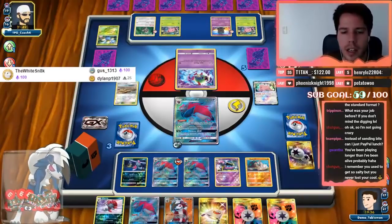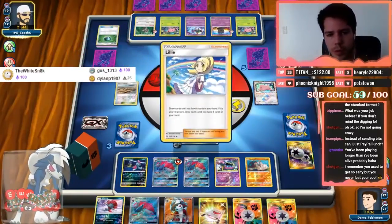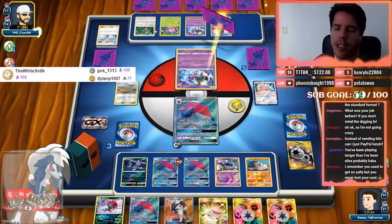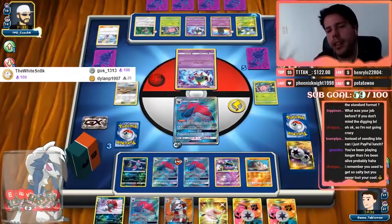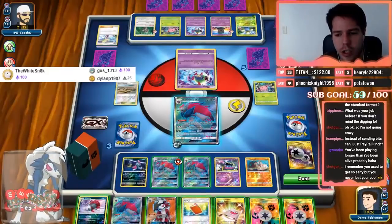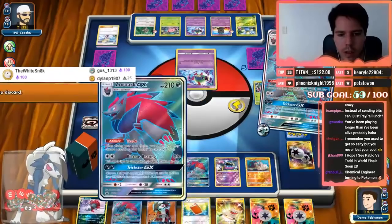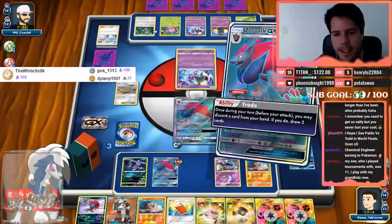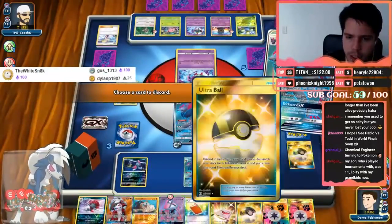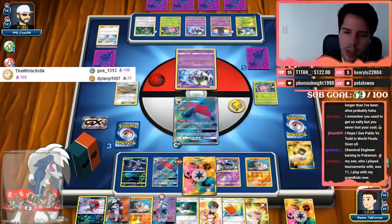I don't want to give my opponent that prize card if I don't have to. Let's go Muk — I'll open up a bench space which means potential Marshadow, but this means no more Oranguru at all. What was my job before? I used to work in marketing — that's where I got fired from. I have a degree in chemical engineering so I had jobs doing chemical engineering. When I started Tablemon I had the marketing job, then I got fired and did Tablemon full time. My opponent didn't get an attack off this turn — great. I'll trade the Zoroa, then trade the Ultra Ball.